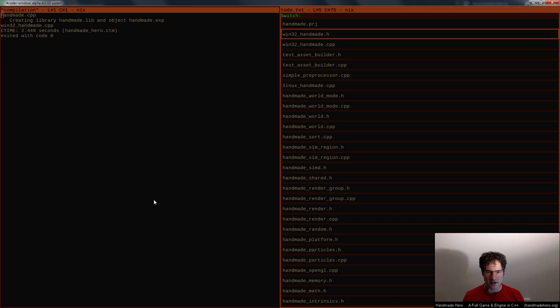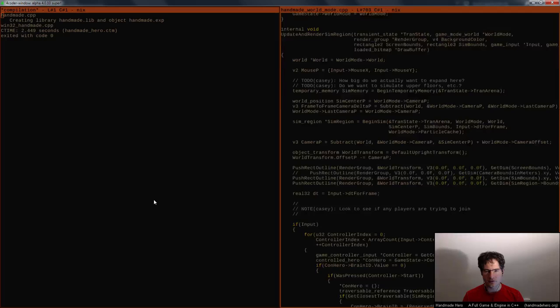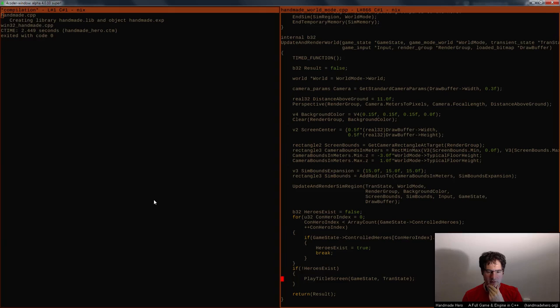I'm going to recompile and switch out to handmade world mode. In handmade world mode, we already sort of started to play around with this. You can see I have an update_and_render_sim_region call. I made it so that right here we just do that call, which updates and renders the sim region. In theory, we could call this twice with different sim bounds and do a second simulation.